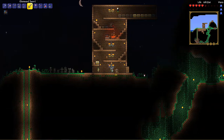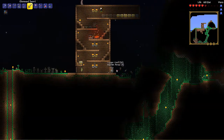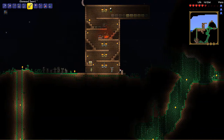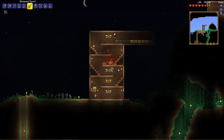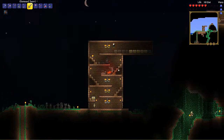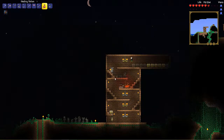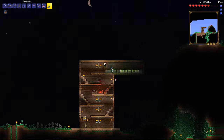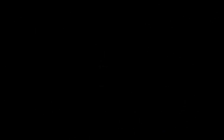That cave right there probably leads down to the hornet's nest where the queen bee is. At least we explored a little bit — we found out there's a jungle down here and I see a cave over there. Well guys, I think we've done enough today. I did the NPC house. Thanks for watching, make sure to leave a like and comment and subscribe to the channel. I'll see you guys later — God bless and goodbye.